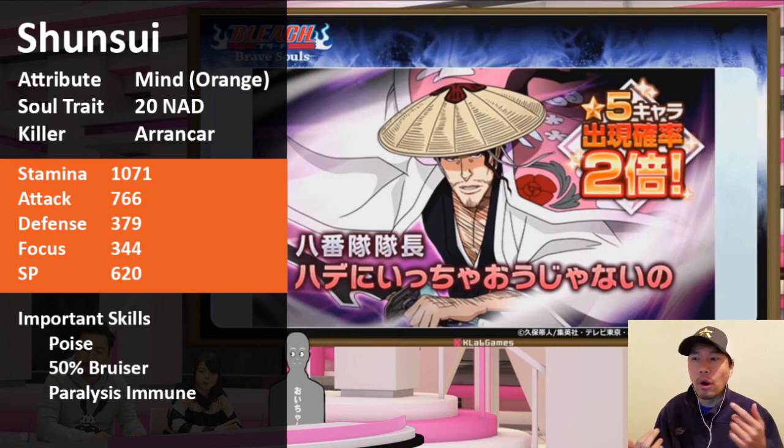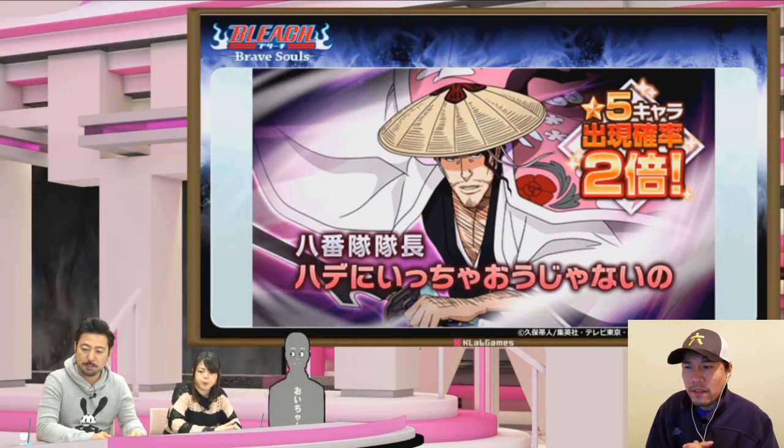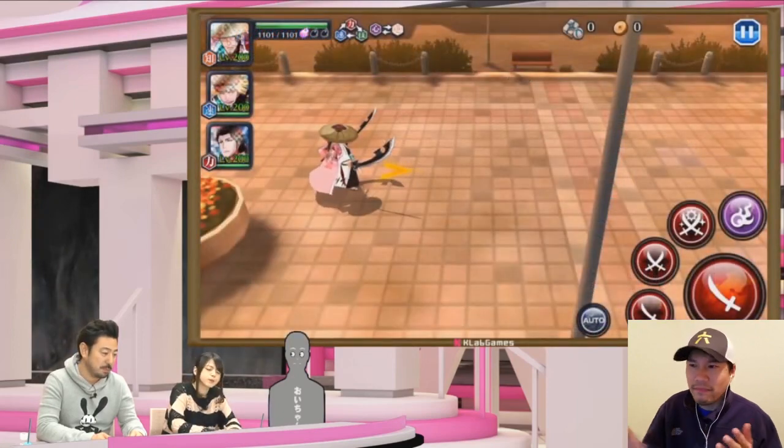Important skills: Shunsui has Poise — he's a normal attack damage character, so he might have PvP potential, though I doubt it. He also has Bruiser and is Paralysis immune. A 50% Bruiser is also a normal attack damage increase. No Flurry though, which feels like it would have made sense since he's a dual-wielder, but let's get into the gameplay.